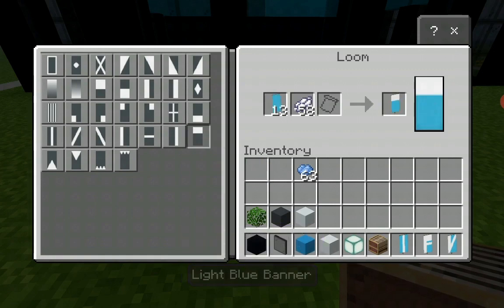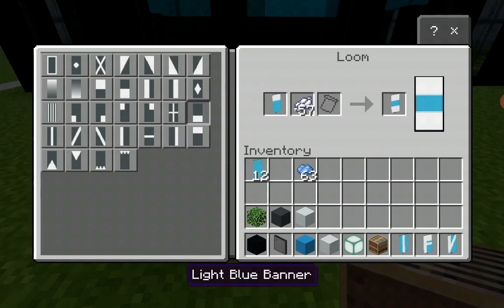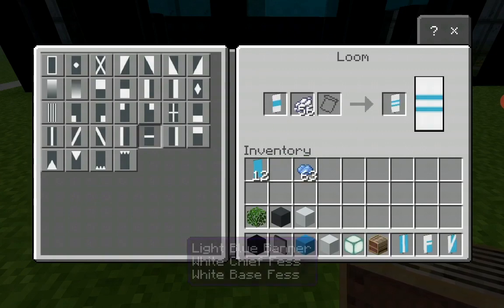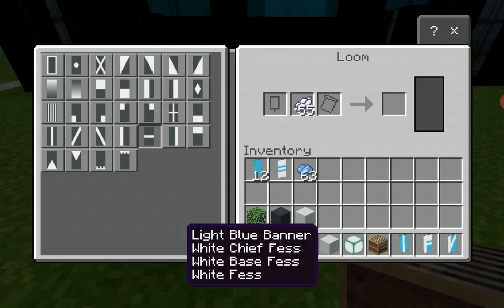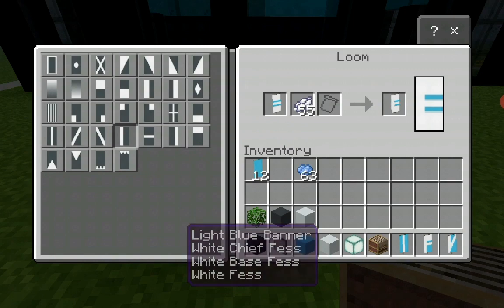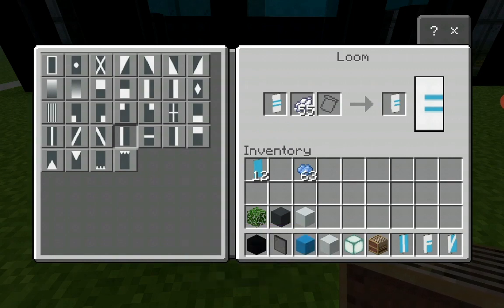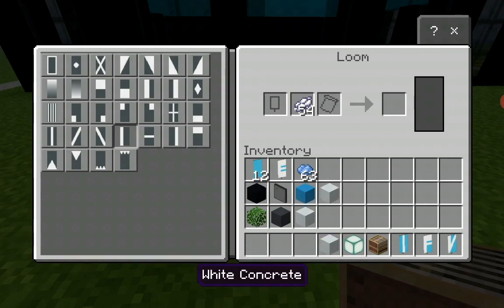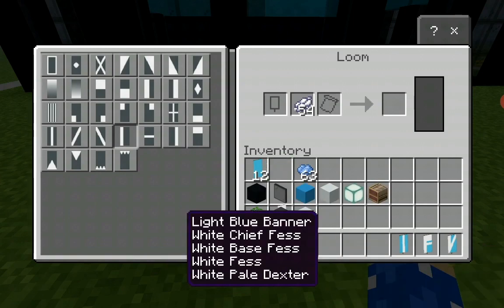The next letter is E. Horizontal row of white dye on top - white chief face. Horizontal row of white dye on the bottom - white base face. Horizontal row of white dye straight up the middle - white face. Then we have a vertical row of white dye straight up the left. E. I think we are running out of room here - let's just remove all of these and redo it.